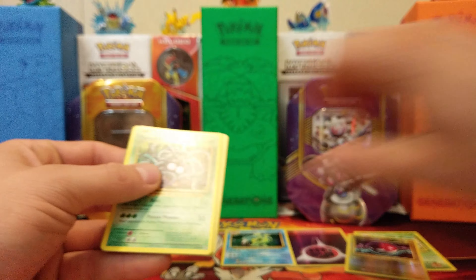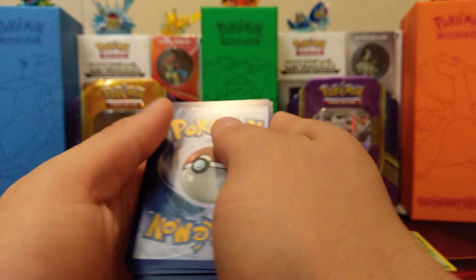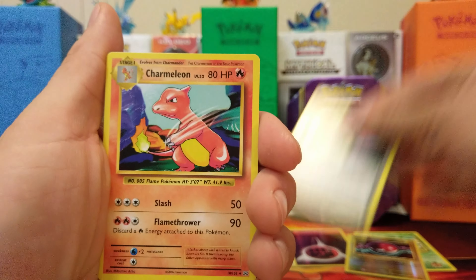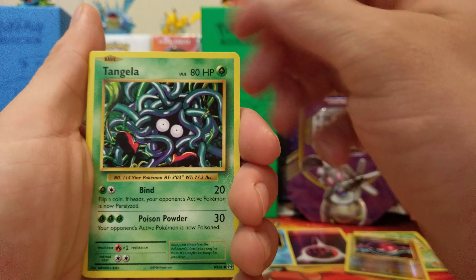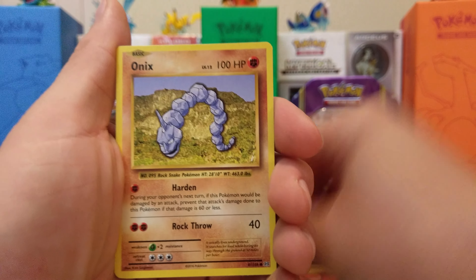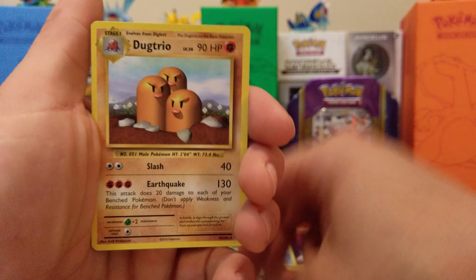We want to save that, we want to flip these. I'm kind of moving a little fast here — we want to get this all in. Energy Retrieval, Venusaur, Charmeleon, Tangela, Machop, Weedle, Onix, Staryu, Reverse Holo Weedle, Dugtrio.